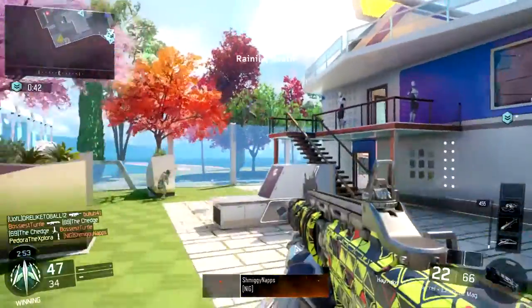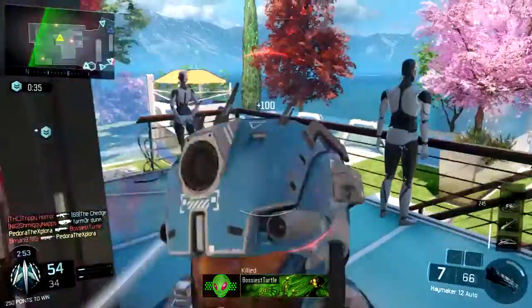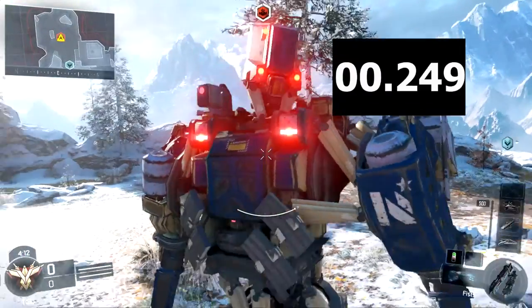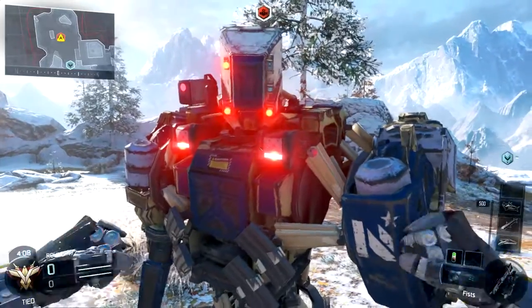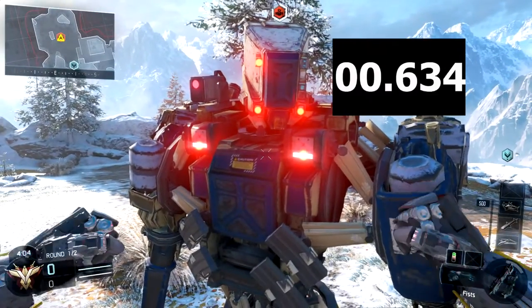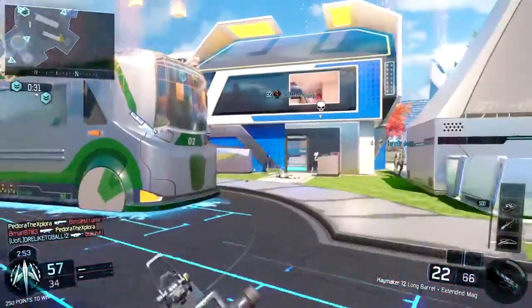I also looked at it frame by frame for how long it takes from when you push the button to start your punch, finish your punch, and then get your fists back on screen and ready to go again. For the left punch it was about 0.459 seconds — just under half a second, which makes sense since we got ten punches in five seconds. For the right punch it was about 0.63 to 0.64 seconds, which explains why we could only get eight punches for the right and ten for the left.